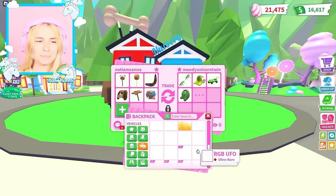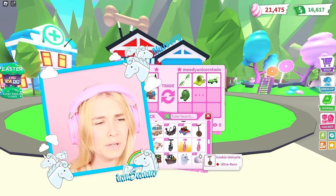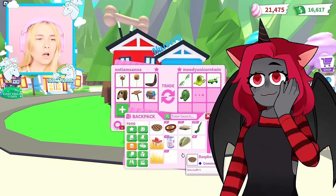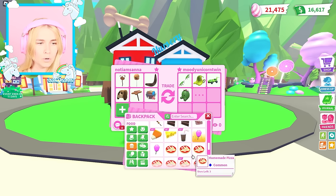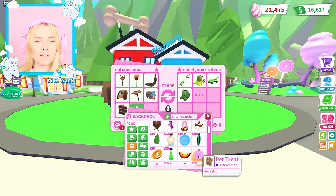Maybe I do — yes you do! Is there any vehicles that are brown in Adopt Me? I mean there are, I just don't know if I want to trade them with you. You can give me a legendary pet too. There's got to be some brown food in here — oh yes, of course! I'm gonna give you this cake that has one use left, so it's already being eaten.